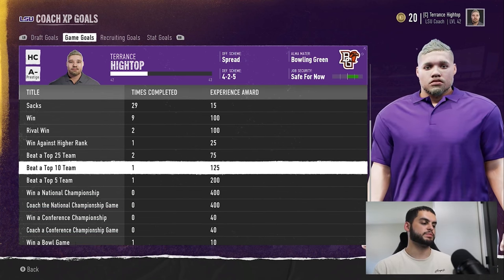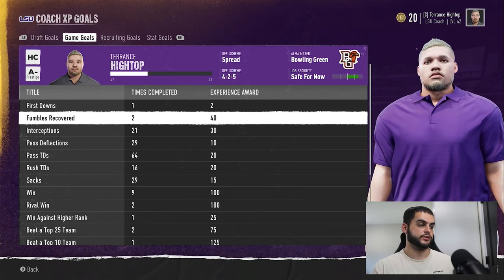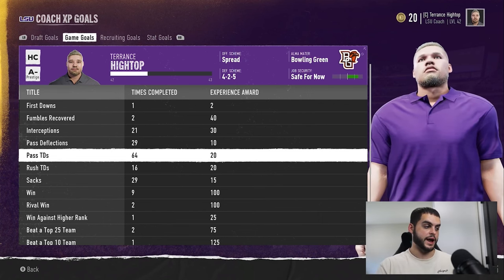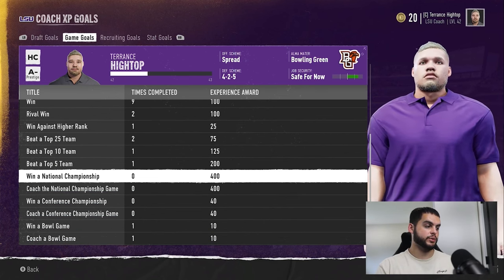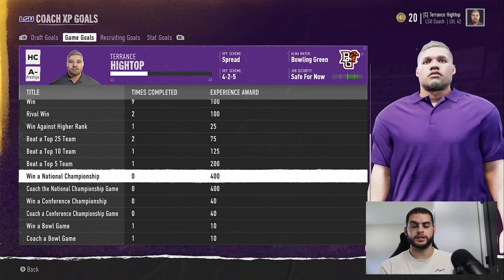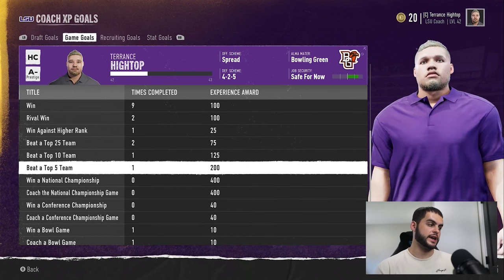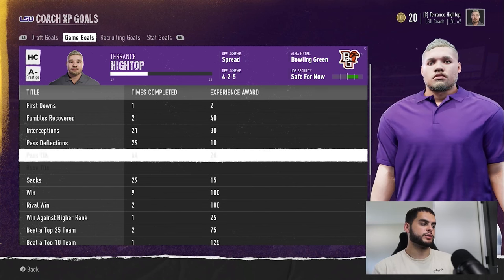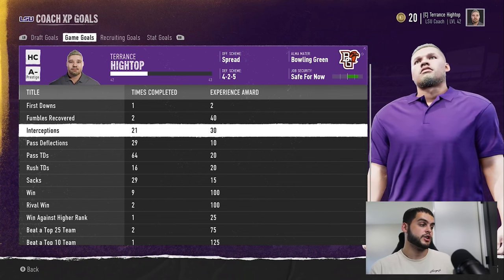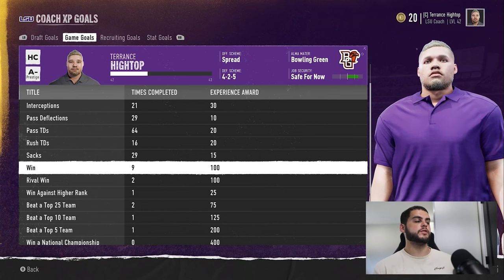You can just play the game and kind of get these game goals. First downs is 2 XP, fumbles recovered is 40, interceptions is 30, pass deflections is 10. While these aren't a lot individually, they do add up. Wins are 100, rival wins 100, all the way down to national championship at 400 — which is a good amount, but the trade-off of winning a national championship isn't that common, especially in online leagues. These update as you earn them, so after a week with a win you'll get the XP.